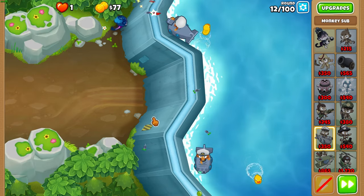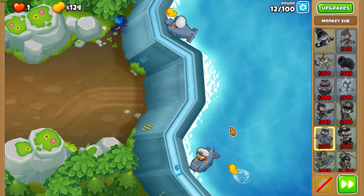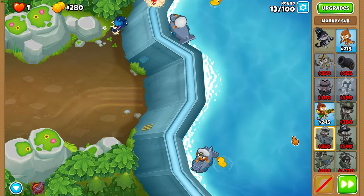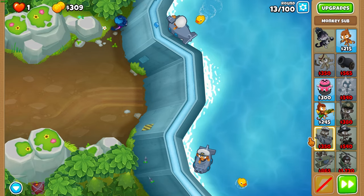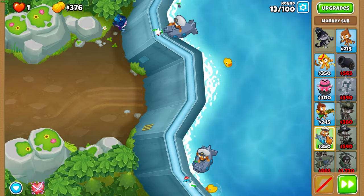Set her to strong because Azili should mostly be set to strong. Get twin guns on that bottom sub at the start of round 12, and if you haven't already, turn on auto start because this early game is super easy. Honestly, this entire run is super easy except for like two rounds.